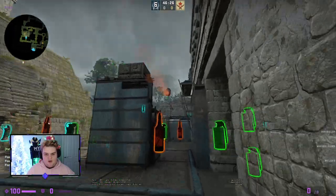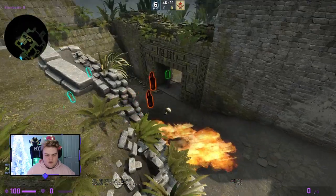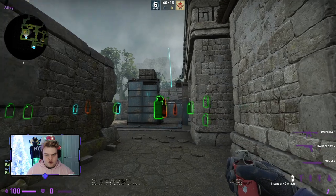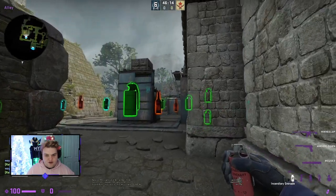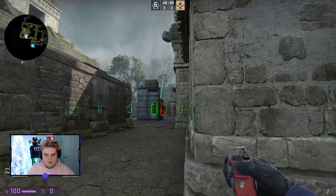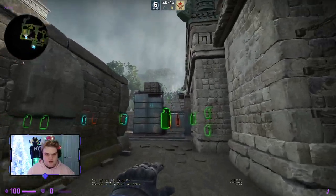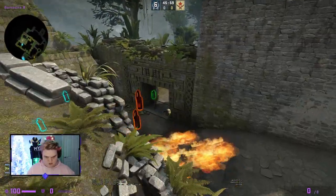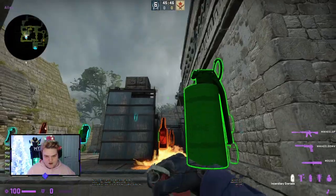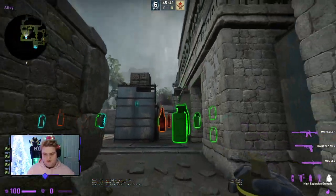The lane molly and nade combo involves throwing into this vicinity so it lands on lane, then throwing a nade over to catch anyone doing an early push. This is useful to stop a cave rush — keep in mind that T's can now get a spawn where they beat CT's to cave. The cave player can throw a molly while running, the support player throws another molly and a nade to catch them rushing forward.